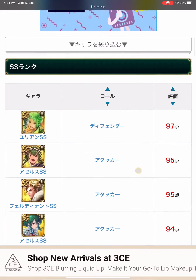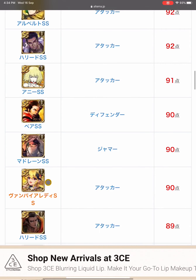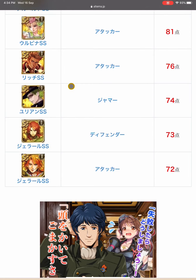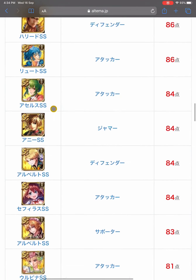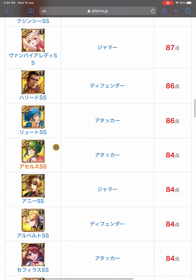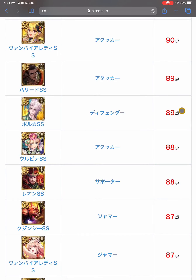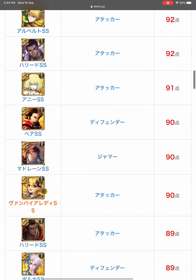The highest sword styles are around 97 points. SS Vampire Lady is here at 90 points, sort of in the middle range. Below we have Gerald at 72-73, Christmas Julian, Albert at 84 points, Acellus at 84, Luke at 86, and New Year Poka at 89 points — close to Vampire Lady. Poka is more of a tank with parry skill.